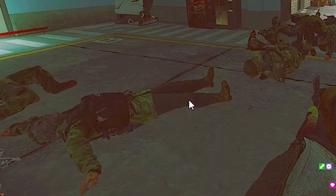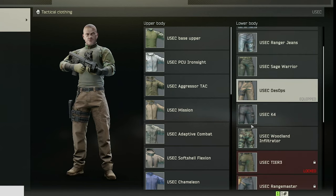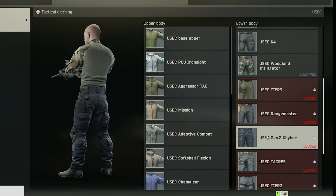You also need to check the knee pads. Scabs usually don't have knee pads, as you can see here among these dead bodies — no knee pad, no knee pad, no knee pad. This guy coming over also has no knee pads and no pistol holster. PMCs will have a pistol holster or a knee pad.